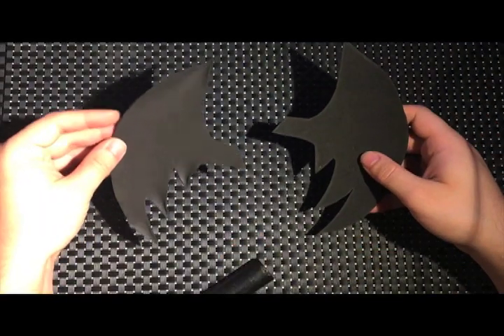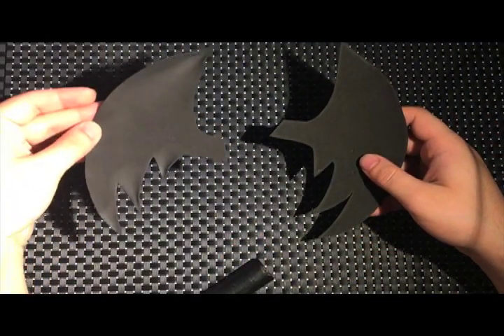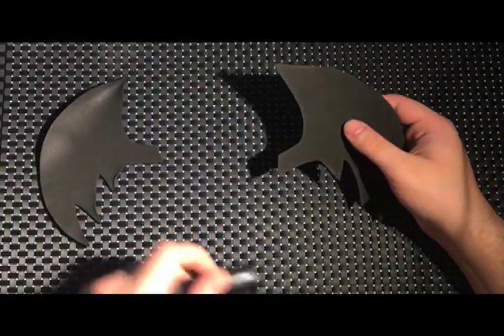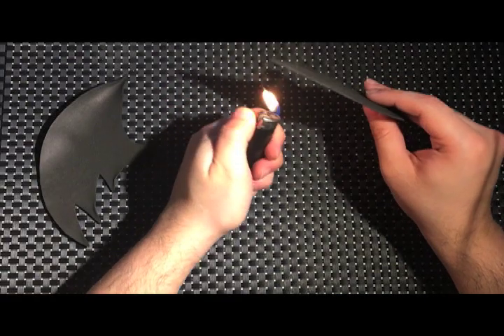For her wings, I'm again using heat to warp the tips and create more dimension to what would otherwise be just a flat surface. You can see the difference it makes when they're side by side.